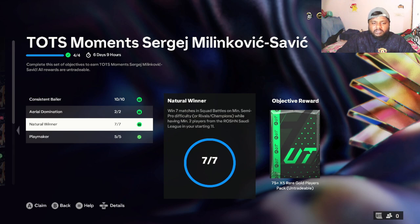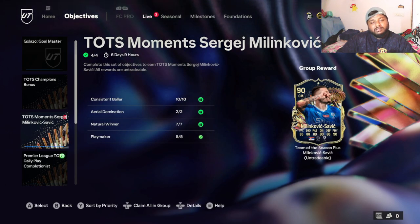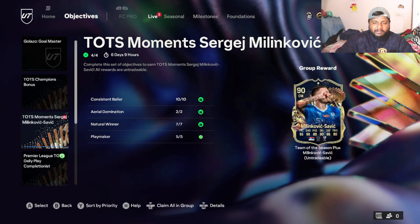We'll be doing a bit of a stats comparison with that 89-rated card as well. The final objective is Playmaker, where you need to give five assists using through balls. Completing all of these is fairly easily doable — I have six days and nine hours left, so you can easily get this done.